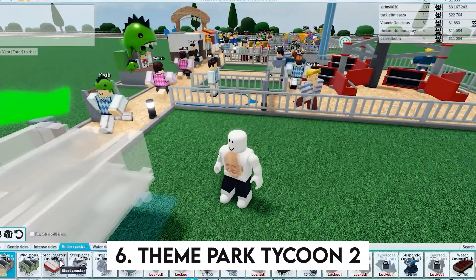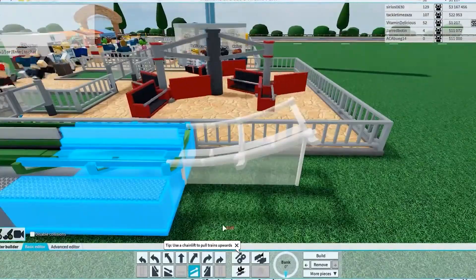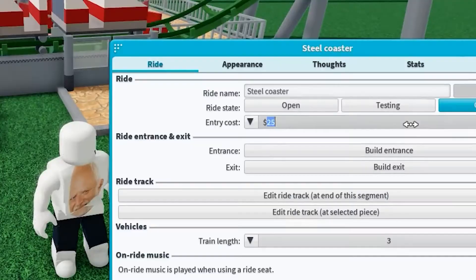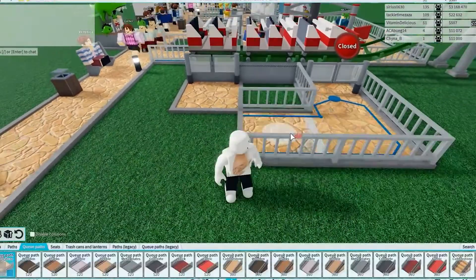Number 6: Theme Park Tycoon 2. If you ever played the classic business sim Rollercoaster Tycoon, you'll know exactly what to expect from Theme Park Tycoon 2. The goal is to build an exciting amusement park, sell tickets to visitors, and keep expanding your business. It's one of the best Roblox sandbox games.